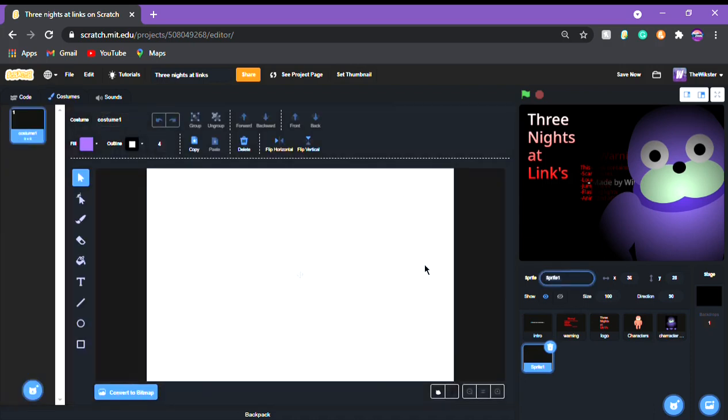So first we're gonna do a sprite. We're gonna name it 'start game' and this is gonna be to make like a new game. Actually, I'm gonna rename it 'new game.' So we're just gonna get a text — I'm gonna make it purple so I can see it — 'start game.'